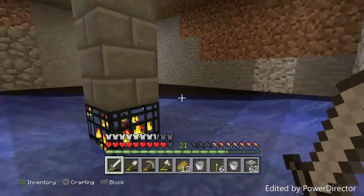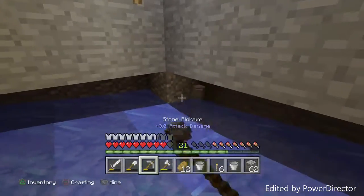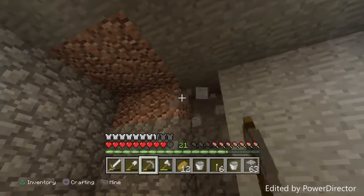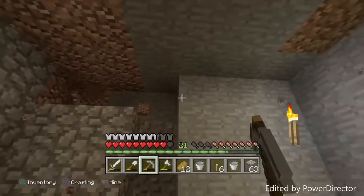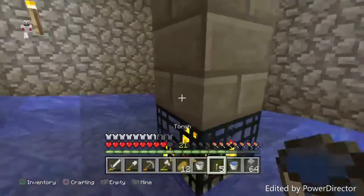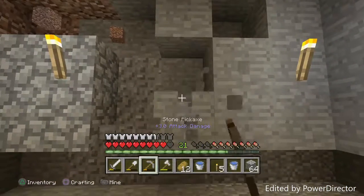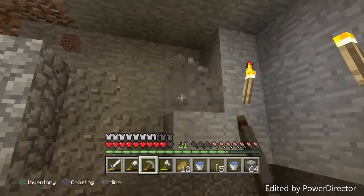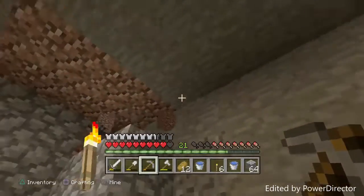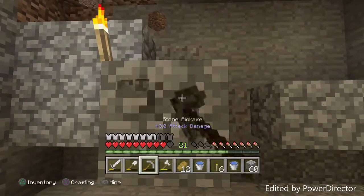I wouldn't have to destroy the entire wall — just the bottom of it. I want to destroy this one right here, and I'll go ahead and destroy this wall and add some cobblestone just to make it match up so it doesn't look weird. I'm going to destroy the water for now while I destroy these walls, because water can be very annoying to deal with. My pick is probably going to break; I should make another one.